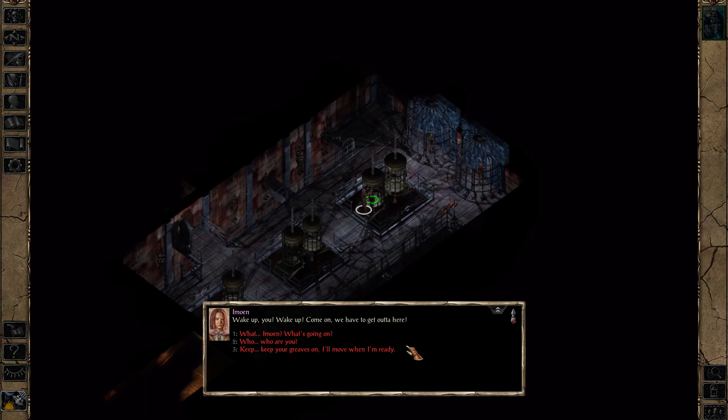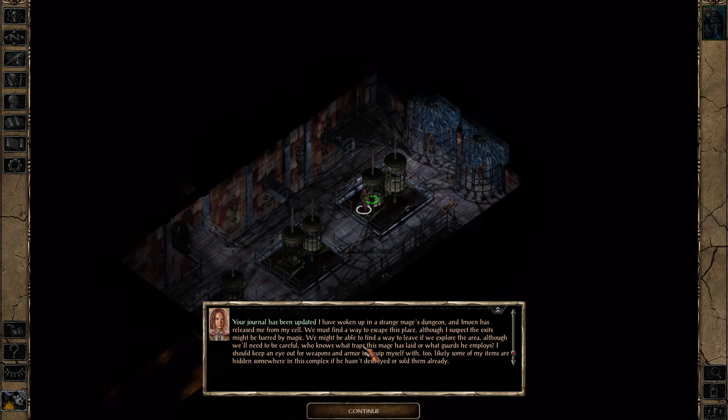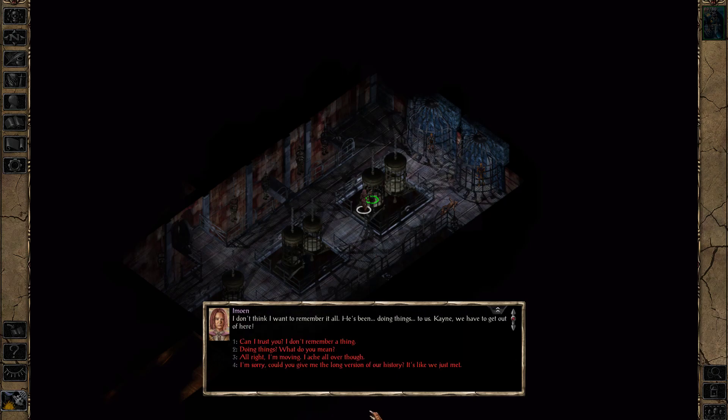Alright, so it's our pal Imoen. So your journal has been updated — I have woken in a strange mage's dungeon and Imoen has released me from my cell. We must find a way to escape this place, though I expect the exits might be barred by magic. Alright. He's been doing things to us. We have to get out of here.